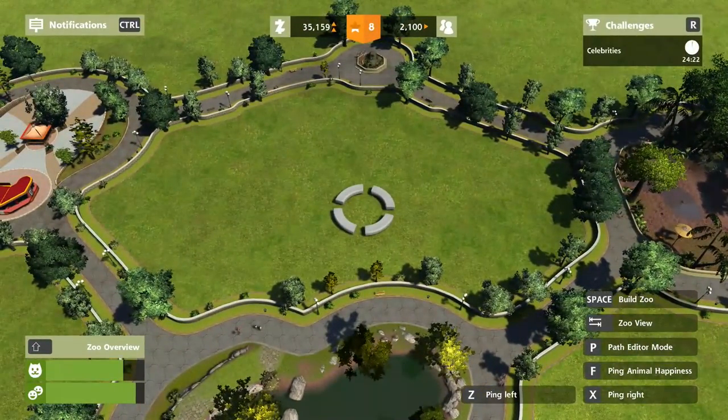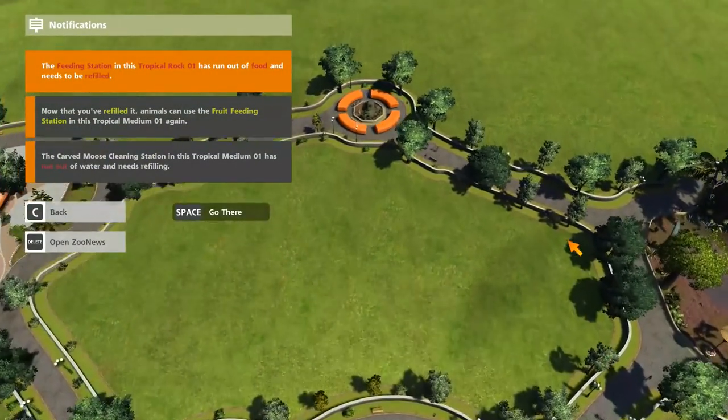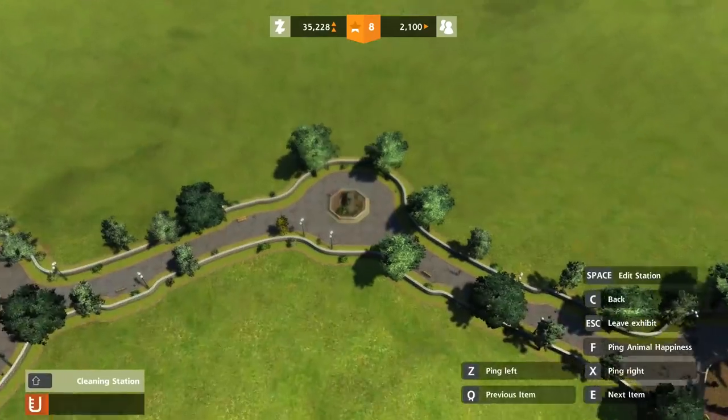Level 14. Bloody Nora. Let's clean the poop while we're here, why not? And exhibit items.